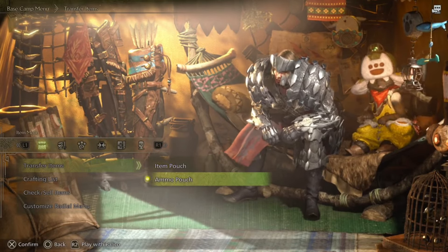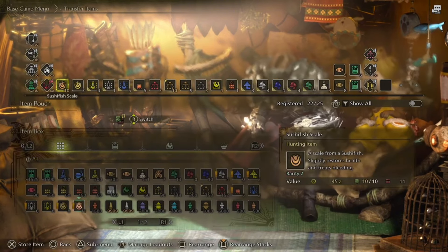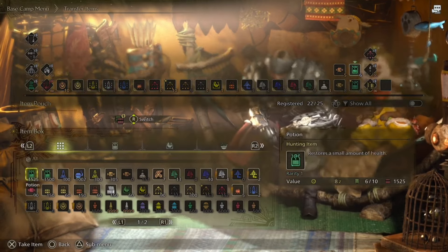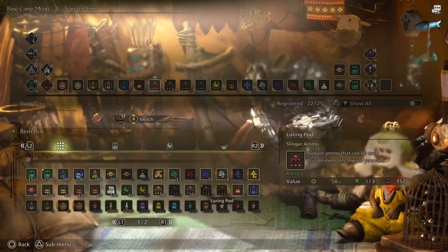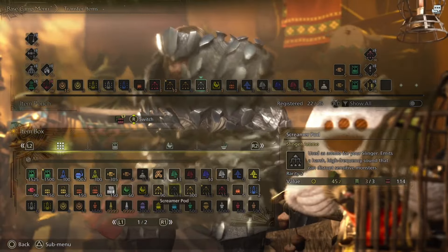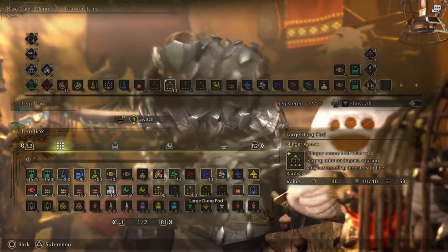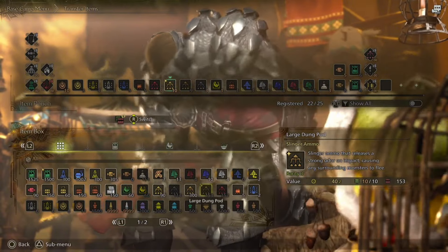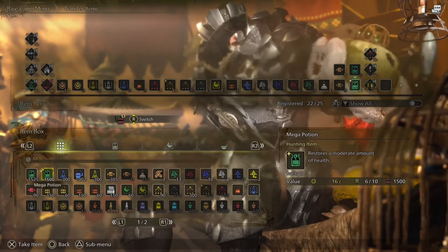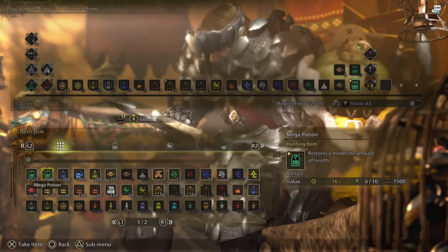You can see your ammo pouch if you're using weapons that require ammunition, and then the item pouch — everything you have with you when you're out exploring or on a hunt. The items in storage are what you've acquired while playing. Some things like 2,000 or 6,000 ammunition were just given to you because you're in the beta. In the main game you won't have 1,500 mega potions — that's simply there for the beta. This is essentially how you come back and refill your inventory.